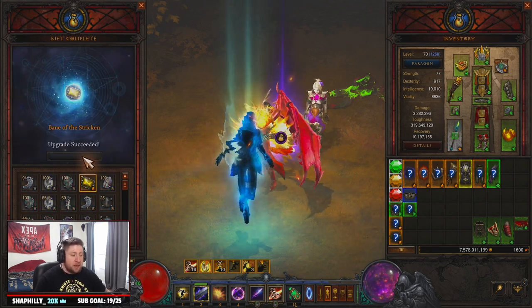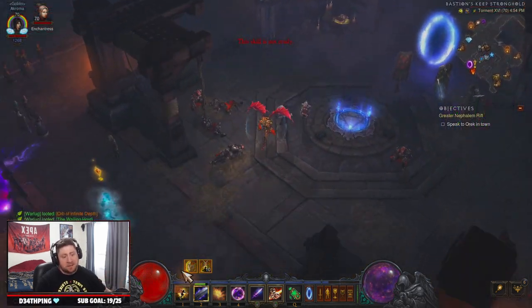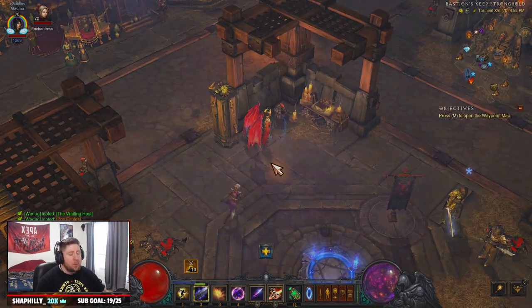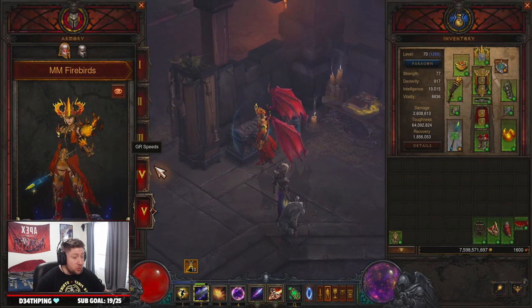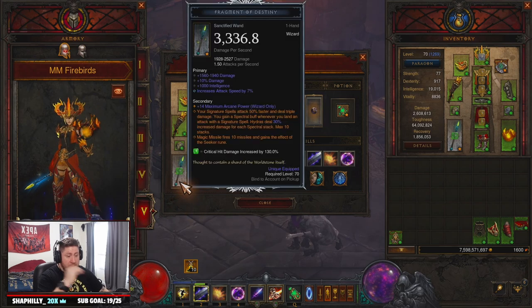We're back in town — we cleared it in two minutes 43 seconds. For GR90 speed farming we want to keep it between two and three minutes. Ideally I'd love to keep it as close to two minutes as possible as the average, but that's neither here nor there. Let's go over the build and everything you're going to need.